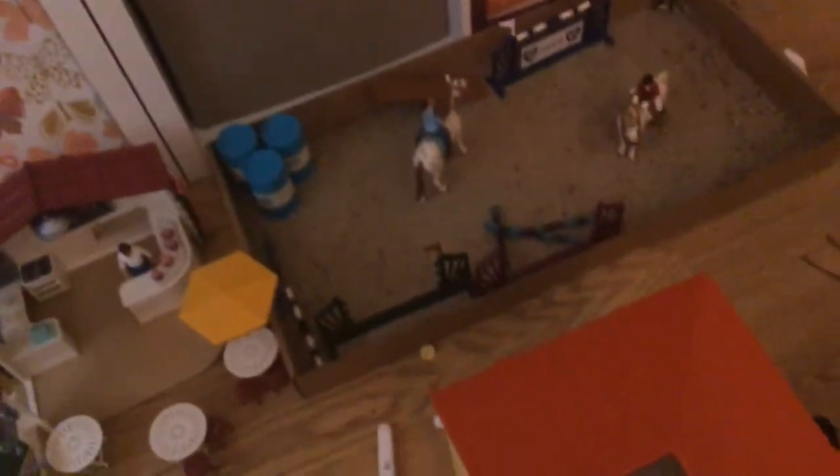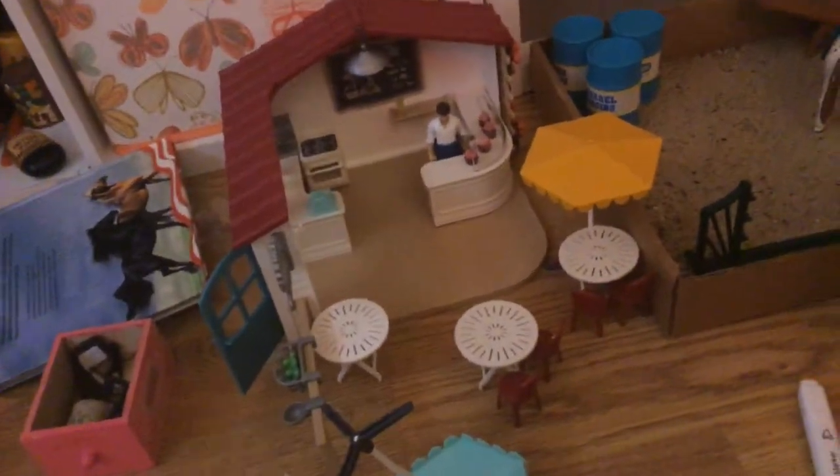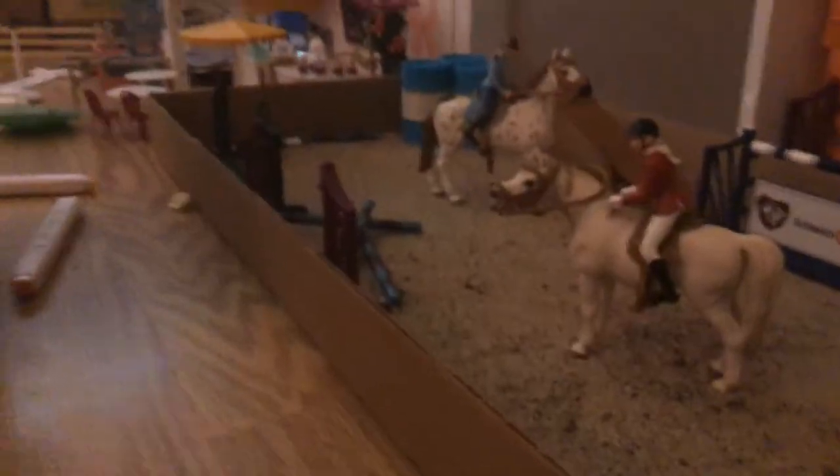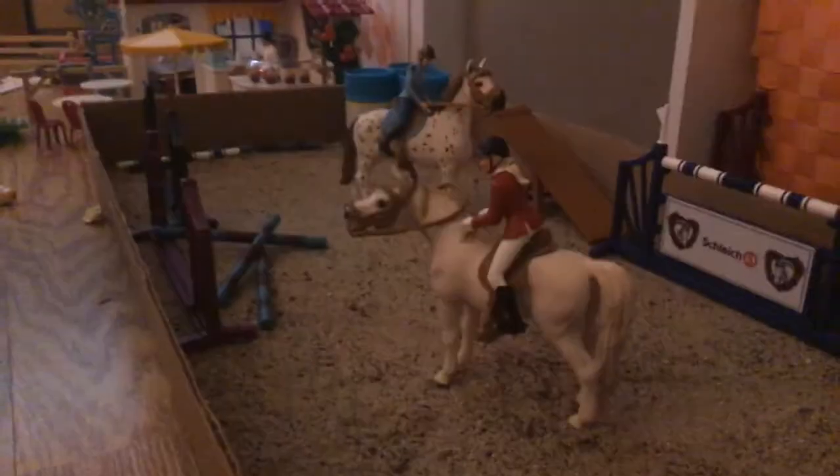And over here is our riders' cafe. I always knock the chairs down walking. My sister owns the cafe — well, she didn't get it, but... And over here we have our little riding lesson going on. That's what I said about Splash — he's just watching them ride. It's a little messy here.